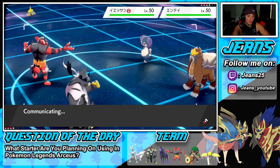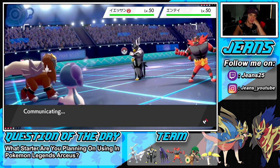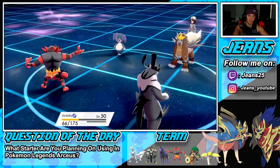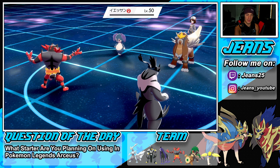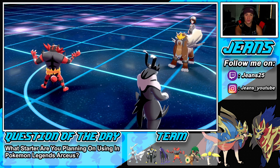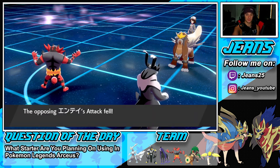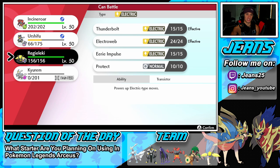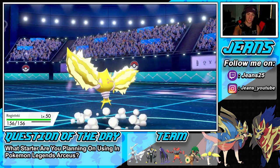He's on the field — you have to deal with him or he hits really hard and takes you out. Sacred Fire comes through — no burn — Wicked Blow flies out for a KO. I can Parting Shot with Incineroar and next round E-Web for speed control, making sure Urshifu outspeeds. Inner Focus blocks the Intimidate, but we still have Incineroar in the back. Bringing out Regieleki — the opposing mon is at minus one attack and now minus one speed.